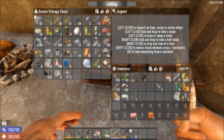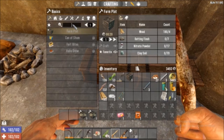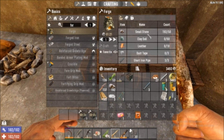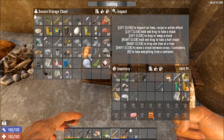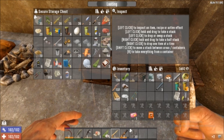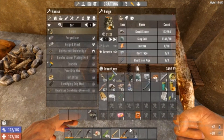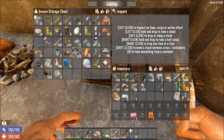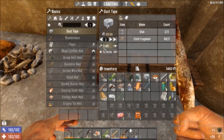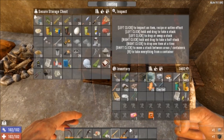Ooh, I think we can make a forge! Let's see if we have everything we need to make a forge. We need another duct tape. Let's check what else we need.